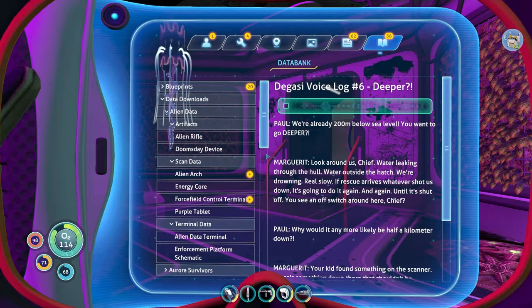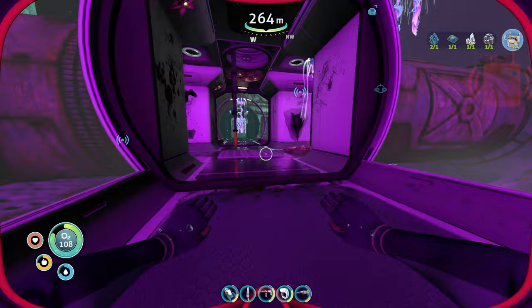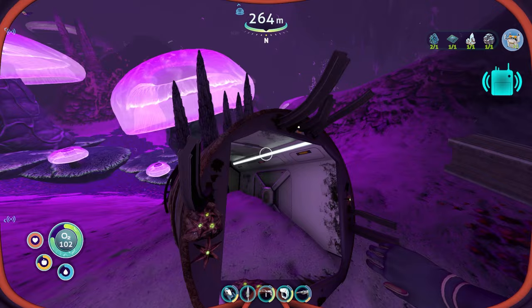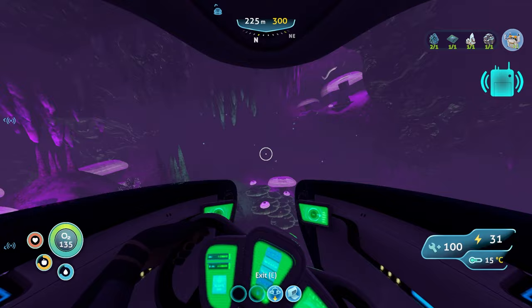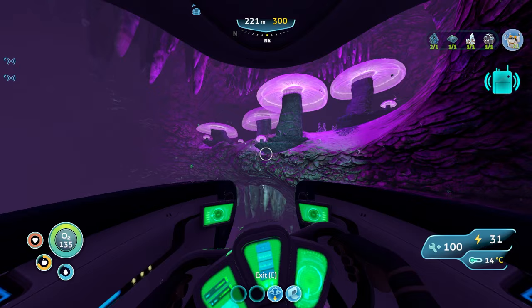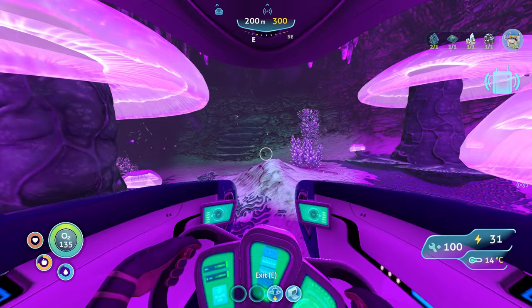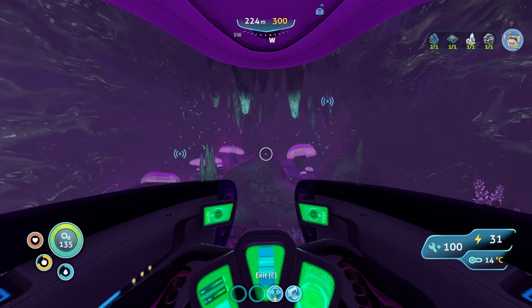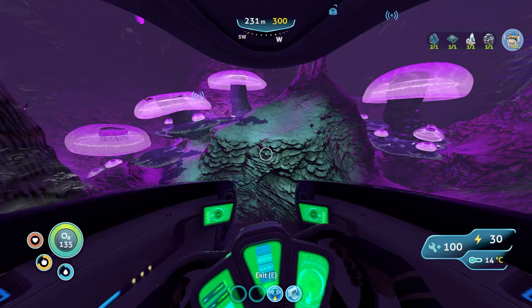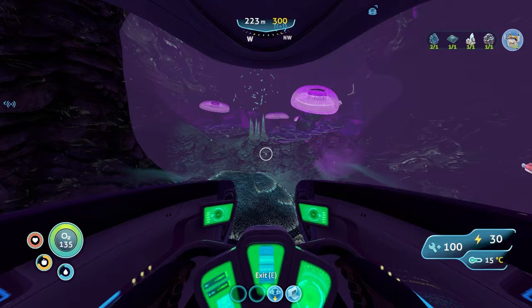And the final log: we're already 200 meters below sea level - you want to go deeper? Water leaking through the hull, water outside the hatch, we're drowning. If rescue arrives, whatever shot us down is gonna do it again. Why would it be any more likely half a kilometer down? Your kid found something on the scanner - there's something down there, something that shouldn't be. You're mad. I'm going all the same, and I have an idea you two are gonna follow. But if you do, be mindful - your authority stopped at sea level. And Marguerite went to go find something that we're probably gonna have to go find. We got the thermal plant schematic, the ultra high capacity tank mod schematic, and the things we need for the modification station.